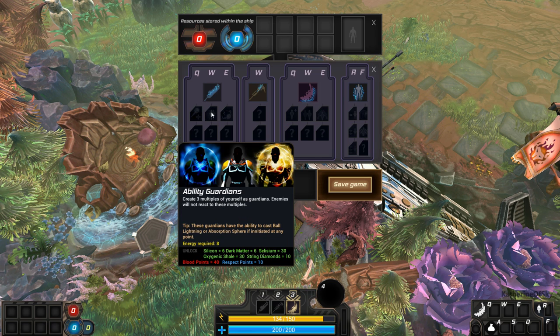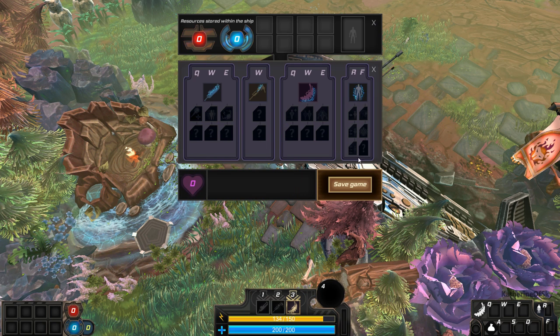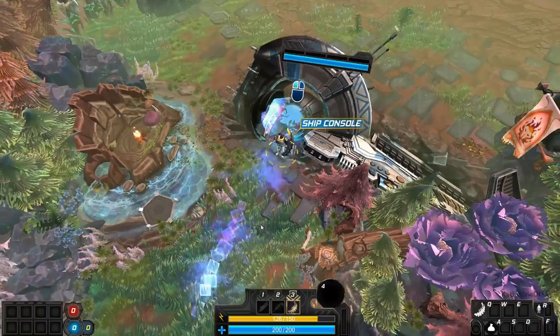I've noticed you get blood points from monsters that you kill, while respect points are earned by dodging monster attacks. Let's save the game and go places, do stuff.